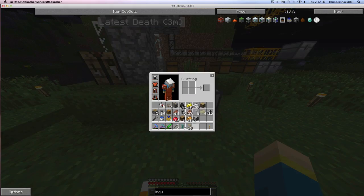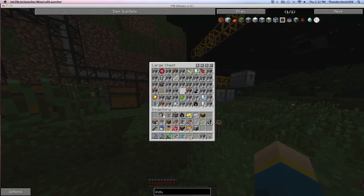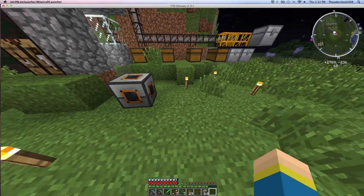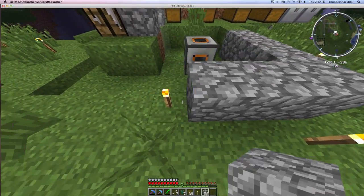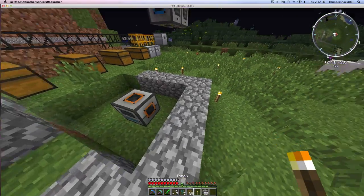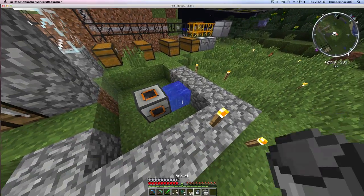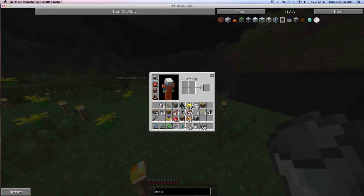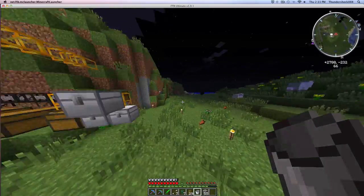I placed a little nifty machine here — it's called an aqueous accumulator. Hopefully I said that right. Pretty much what you do is you surround it with water, and I believe it just magically creates water. You can put that water in pipes and stuff. Let me quickly grab some buckets of water — where's the nearest water source?